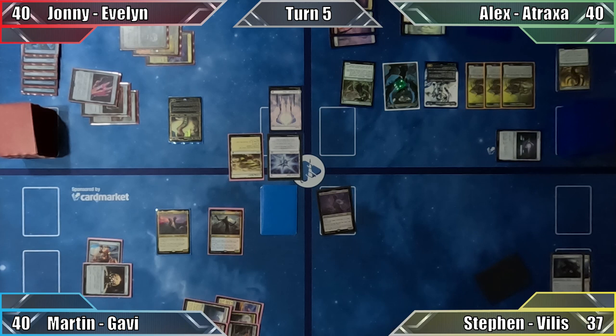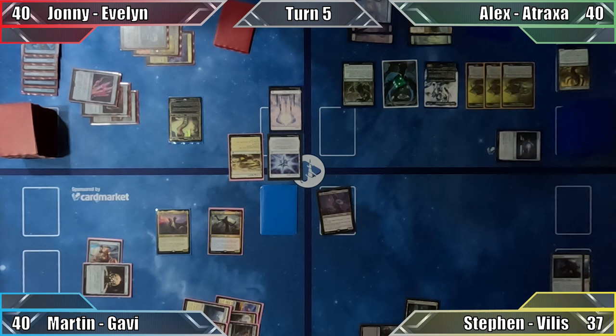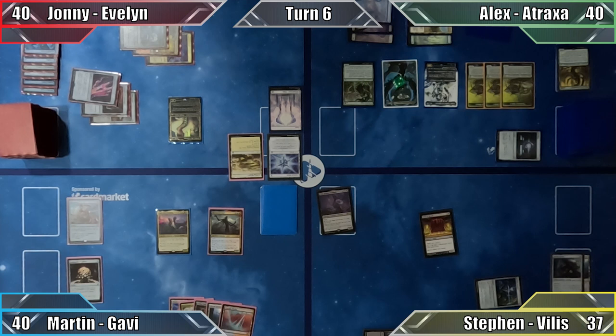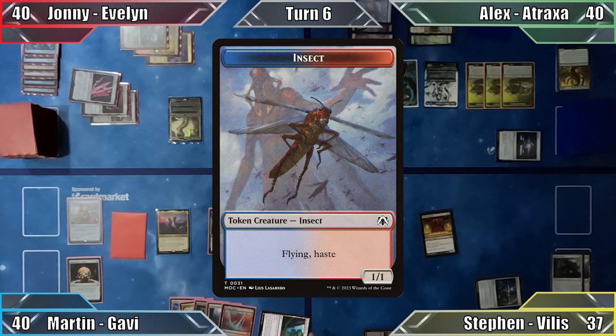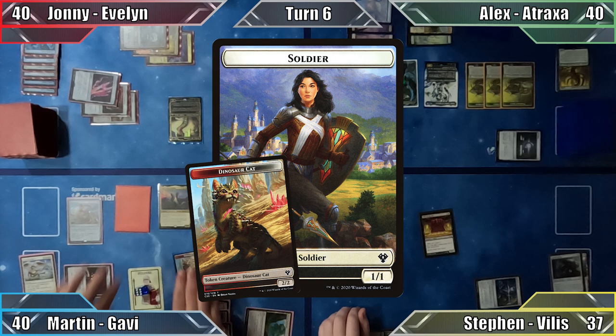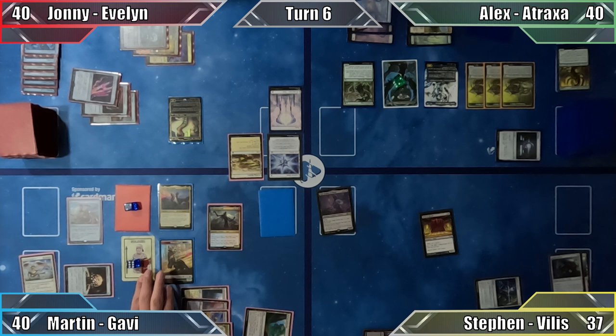Stephen begins his turn by casting Hedron Archive, which he then taps to help cast Wall of Blood, then passes. I draw and the almighty Locust God rewards me with a 1/1 insect with flying. I play Myriad Landscape and use Gavi's ability to cycle Decree of Justice for free. I pay 6 mana to create 6 1/1 soldier tokens, a 2/2 dinosaur cat with Gavi, and another insect from the Locust God. Moving to combat, I attack Johnny with the Locust God dealing him 4 damage, and end my turn.